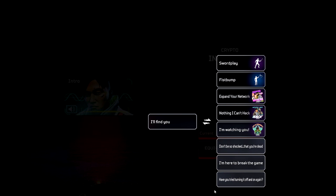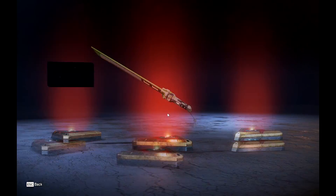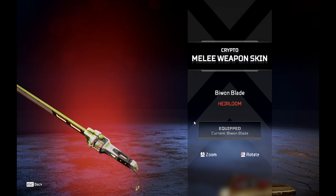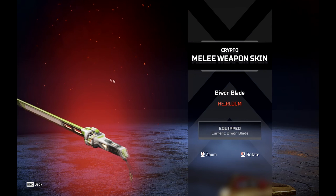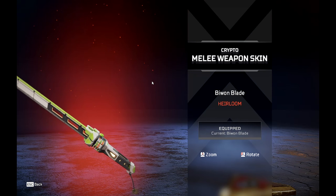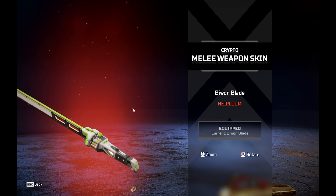I really like the pose. All my equips are good. Should I do 'Have You Tried Turning It Off Again?' I'm here to break the game — or 'Don't Be Shocked That You're Dead' to switch out. I'm going with 'I'm Here to Break the Game' — I love that one. I find 'Have You Tried Turning It Off Again?' and 'Shocked That You're Dead' funny. And the heirloom looks like it just has a fidget toy for the handle, even though I know it's the hacking tools.